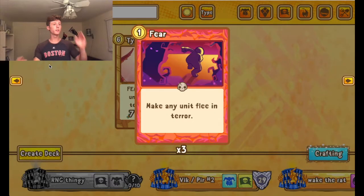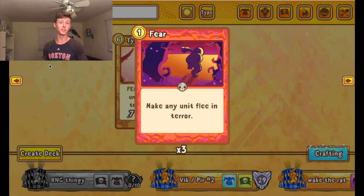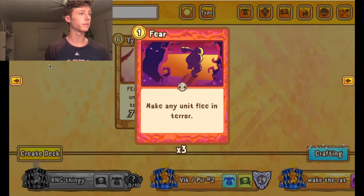Here is the first card in the expansion and it is called Fear. It is a Warlock's card. It's not especially good but it could be useful against stalwart units like Titan Watcher and Draymoth, because knockback doesn't actually work against stalwart units. So this is a way to get those heavy units away from your castle if you're in trouble.